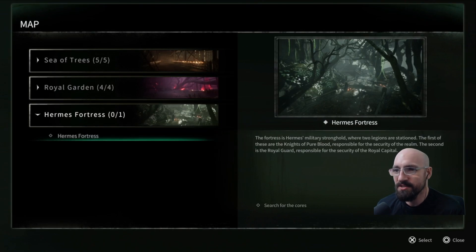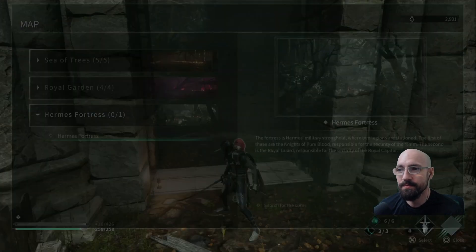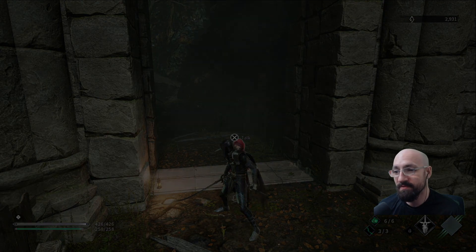In this episode we're going to Hermes Fortress, the fortress of Hermes military stronghold where two legions are stationed. The first is the Knights of the Pureblood, responsible for the security of the realm. The second is the Royal Guard, responsible for security of the royal capital. If the capital is anything like the garden, that place is gonna be messed up.